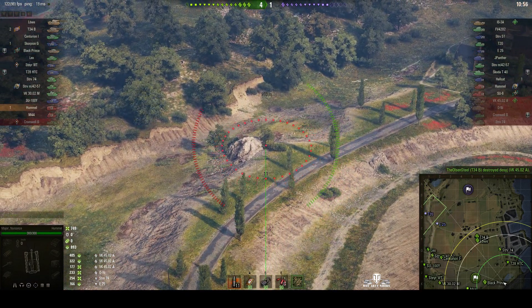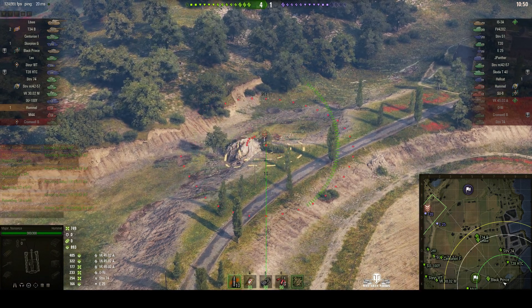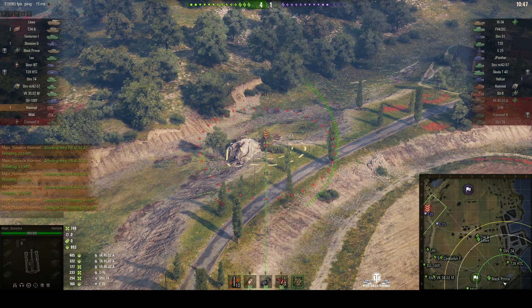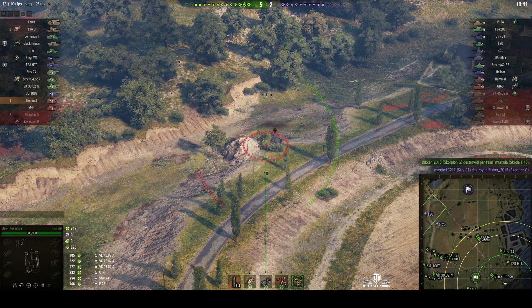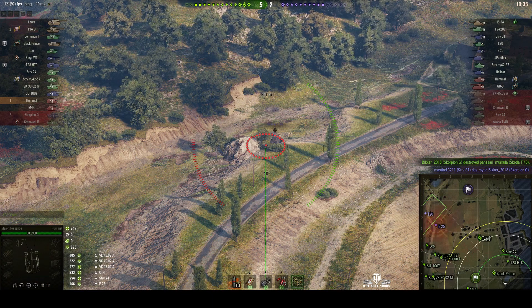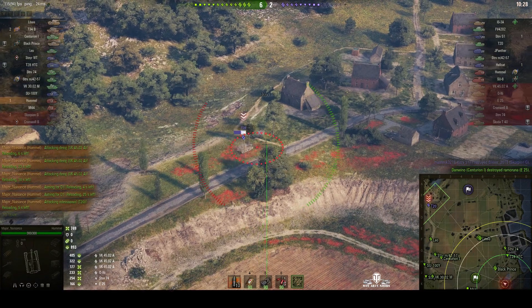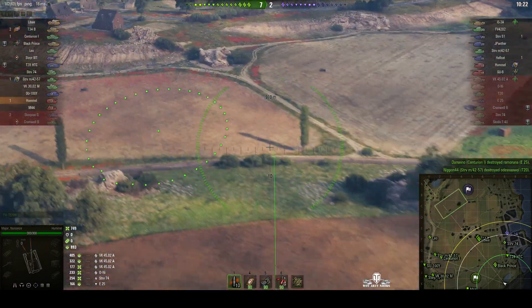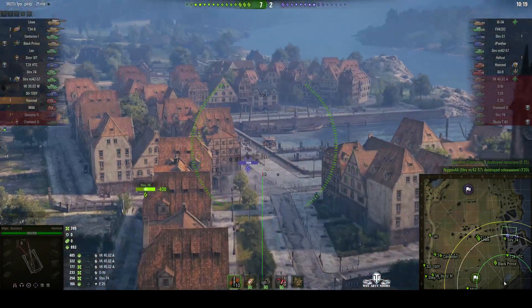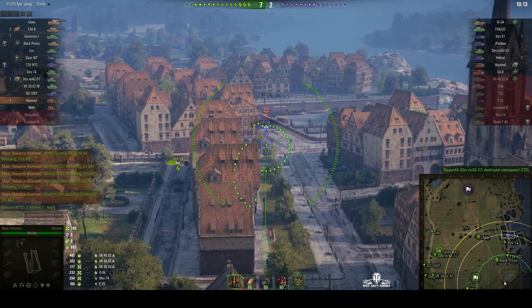We're looking for a T20 over somewhere by that rock. Mark the target, let my teammates know where I'm aiming. Rounds out on that corner. He's been killed — a T40 was there and the T40 was killed just after my shell went in, so I possibly stunned him and the Scorpion then got the kill on him. There's the T20 — the E25 just goes down to our Centurion. T20 is retreating and he's taking a lot of damage — he's gone. We're now five tanks up on the enemy. And an IS-3A is trying to make his way through the town, so I'm targeting him next.